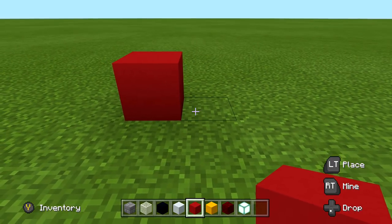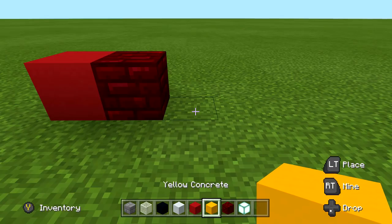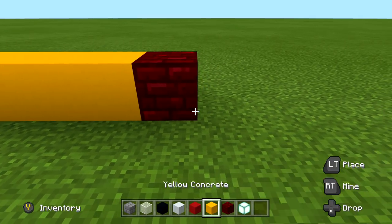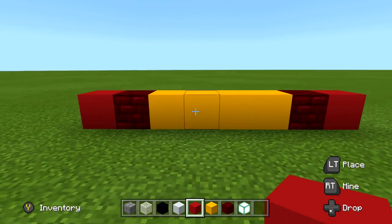Starting out, place one red concrete and work to the right. One red concrete, then one nether brick, then four yellow concrete, then one nether brick, and finish that row with one red concrete. This is what you should have right now — a total of eight blocks in length.